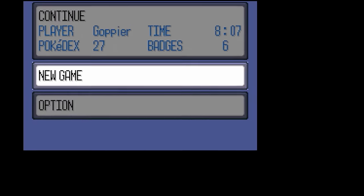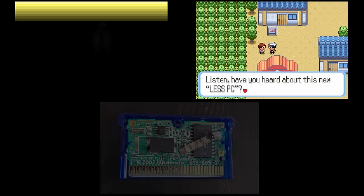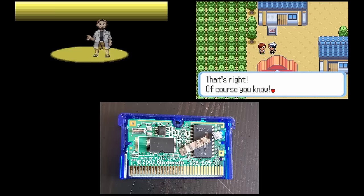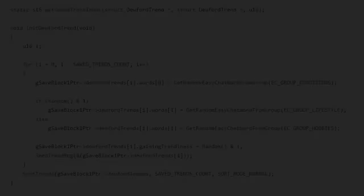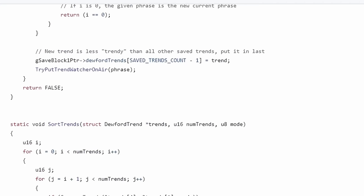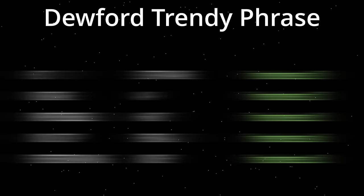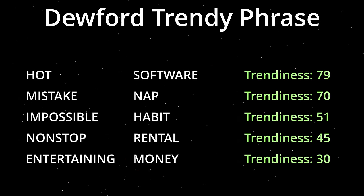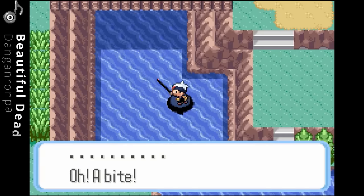When we restart the game it will initialize the value for the trendy phrase in Dewford, and it won't change anymore because we removed the battery. The only problem we face now is that the trendy phrase will be random every time we restart the game, but at least it won't change anymore afterwards. Next up let's take a look at how the trendy phrase is initialized when we start a new game.